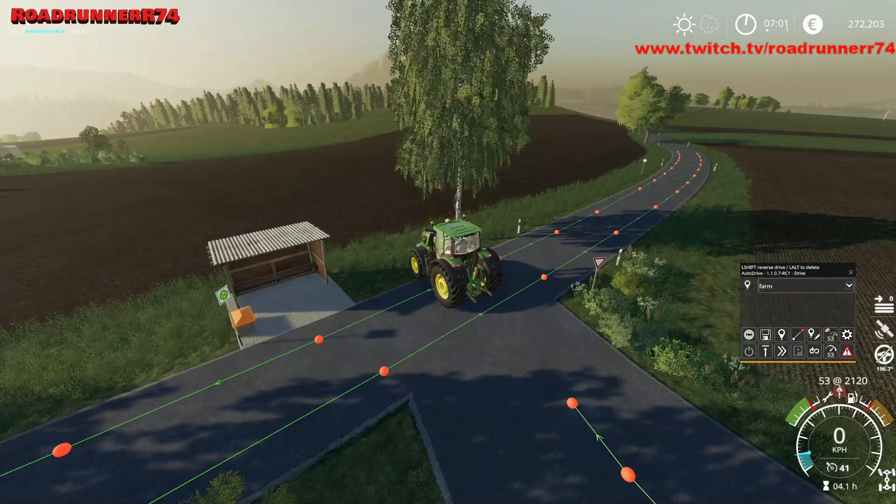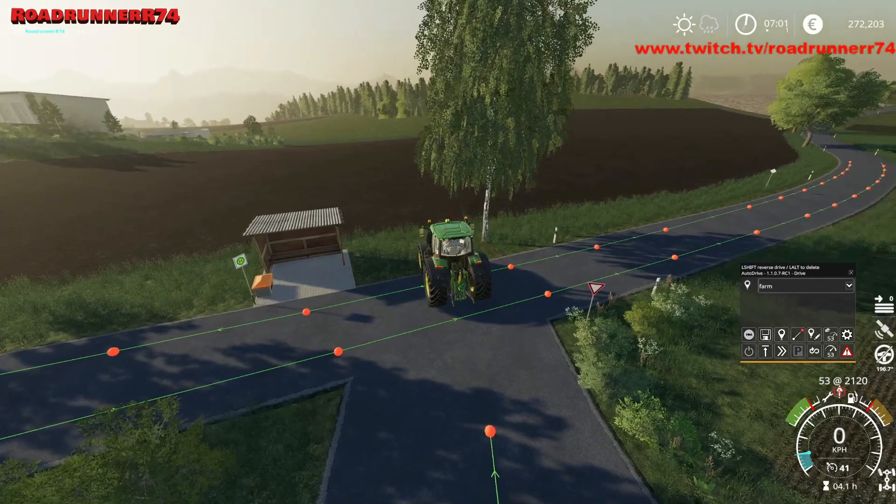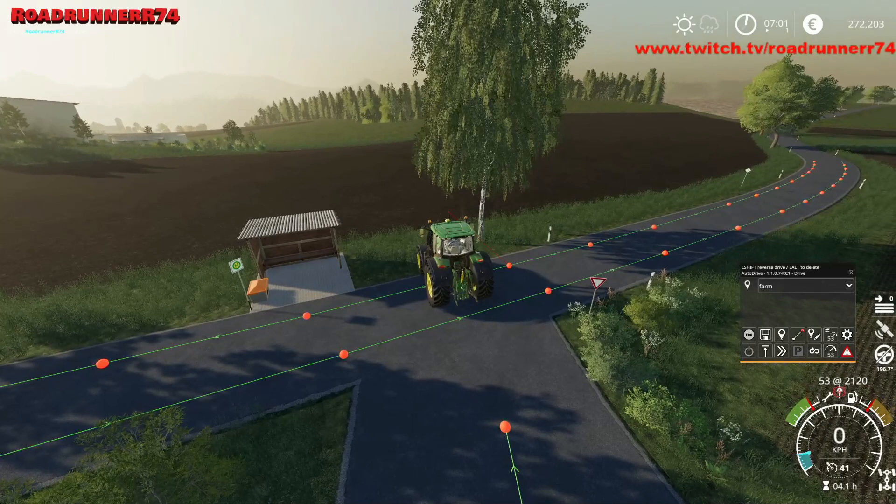Så skal vi have de løse ender connectet, så han kan køre de forskellige steder hen. Trykker på vores center-mus igen, så vil vi have fat i den der. Den højre klikker vi lige på, og trækker lidt herhen for at lave et lidt bedre sving til ham.